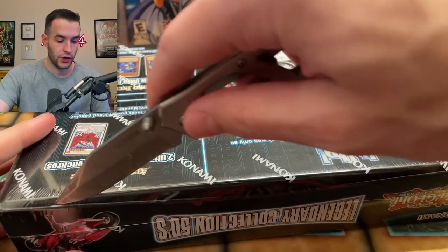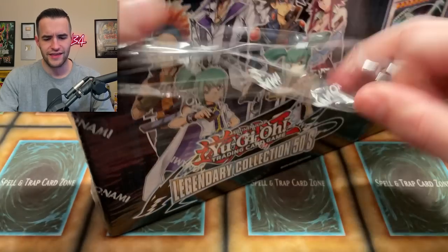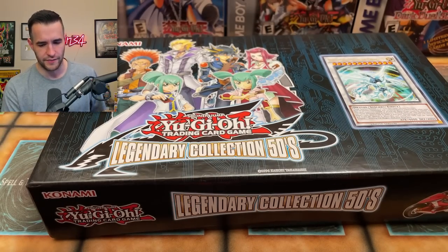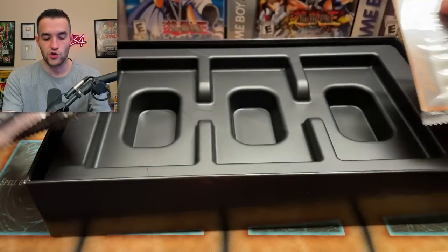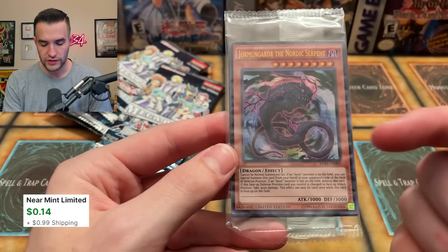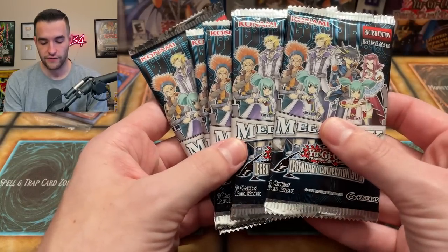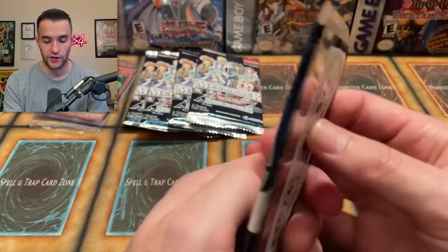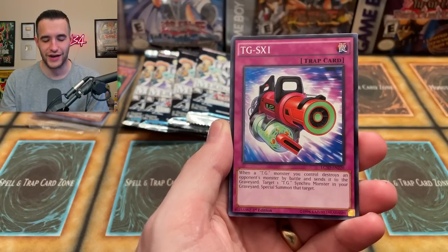Third up, it is time for Legendary Collection 5Ds. This one actually came out in 2014 — I didn't realize how late. These are first edition, so I don't think they made an unlimited wave of this. That means Yugi's World is actually the only one with both unlimited and first edition game board editions. We have five packs. The promo pack — I really don't know what this one's worth; could be a dud compared to the others. There's a lot of cards worth money in here, like those 5Ds signer dragons as commons.